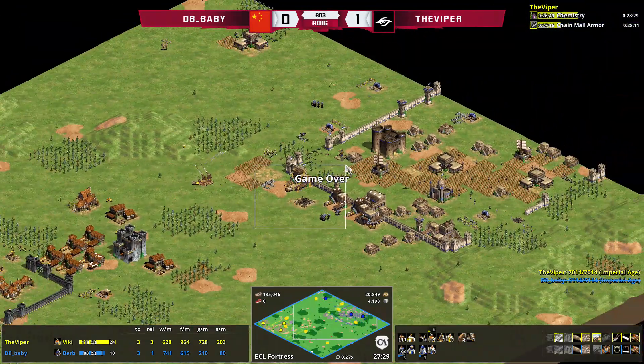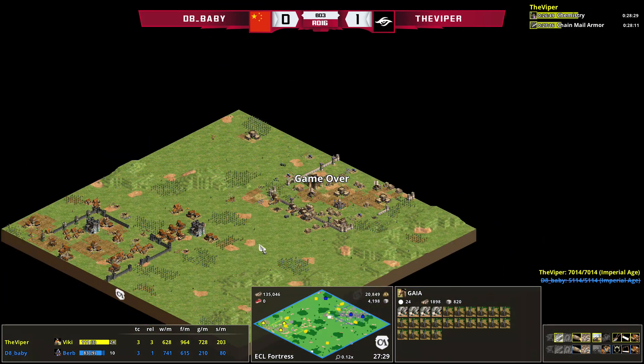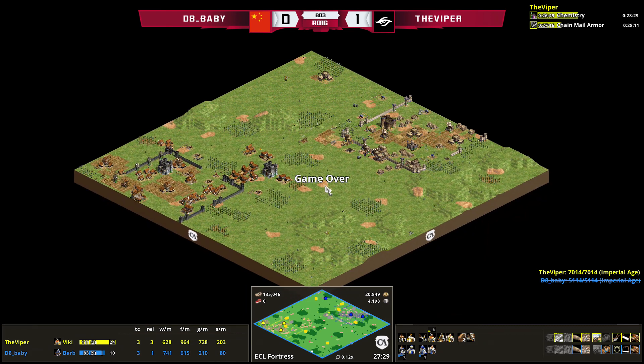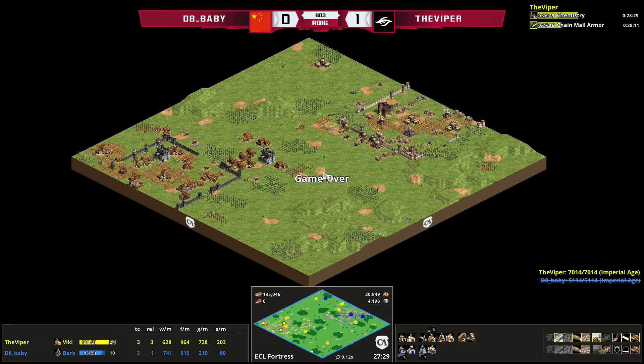So was it the civ or was it the player? I'd say probably both, but mostly the player. Vikings are slightly worse in this situation than Berbers. But if you let your opponent freely boom like D8 Baby did, of course the Vikings are going to be strong. If you try to play a more aggressive style — five to ten Camel Archers, two Manganels, a couple of monks — and go aggressive on their face, try to take down their TCs, deny gold and stone, then they can't freely boom and have to invest far more resources into defensive military. That creates a very different game entirely.